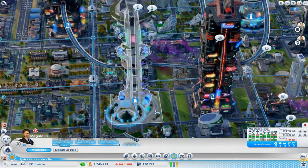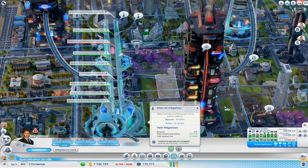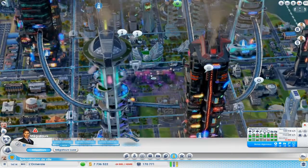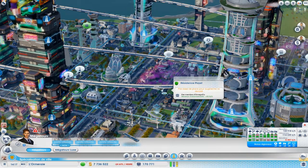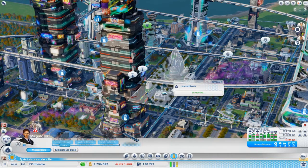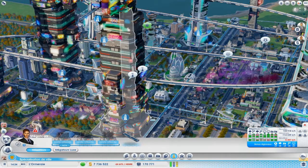Avec ce système, dans ces 2 tours-là du côté industriel, j'ai fait des bureaux moyens et élevés. Rien ne vous empêche de faire une tour avec des bureaux, des commerces, voilà ce que vous voulez. Et même une tour de service — une tour avec éducation, sécurité. Il y a d'autres services, il y a même des services d'électricité, nettoyage, par rapport à la gestion des détritus, etc. Vous avez beaucoup de possibilités.